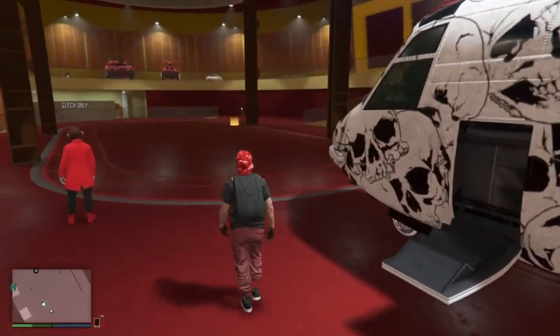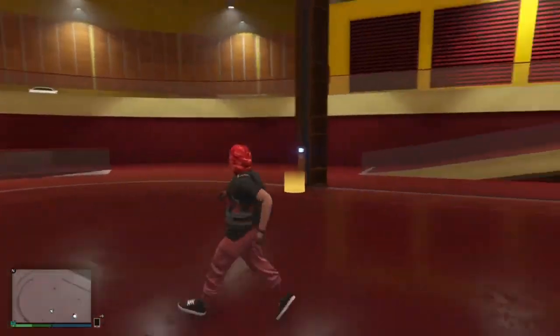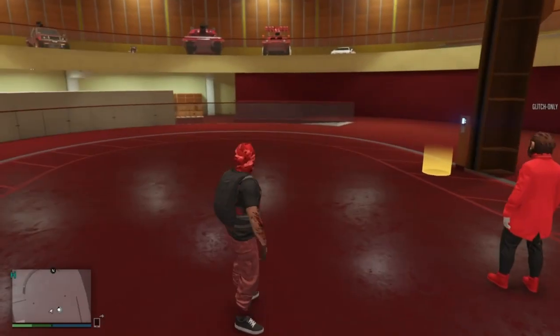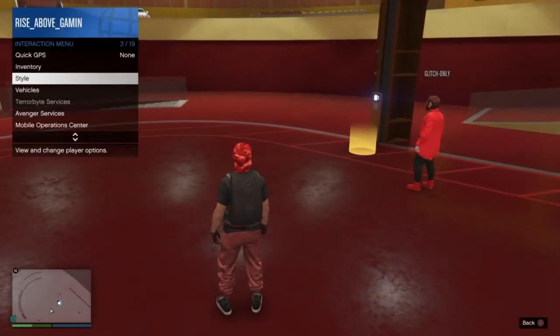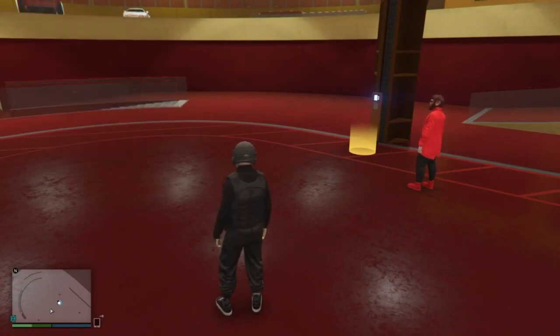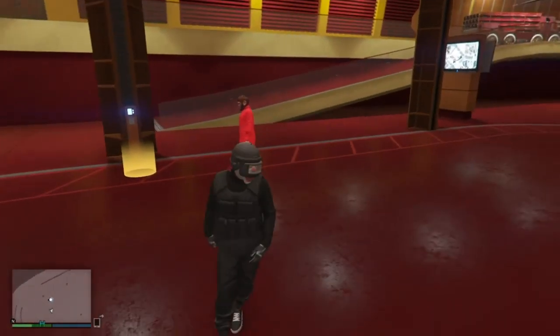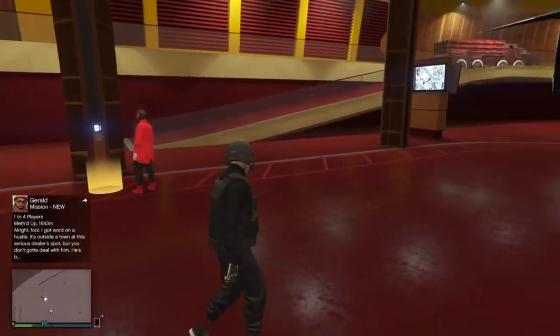After you do that, one thing we do is change our outfit, just to force the save so it sticks to your account. Once you do that, look in the bottom right-hand corner and wait for the save symbol. Once you see it, I'll tell Monkey and he'll exit and pull me outside. Then you just request your Avenger and it's yours.